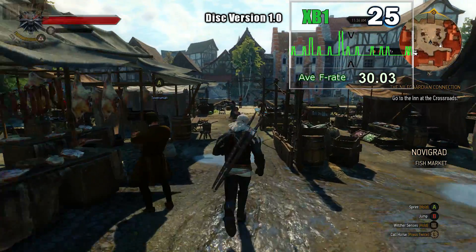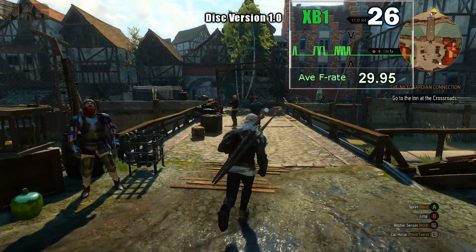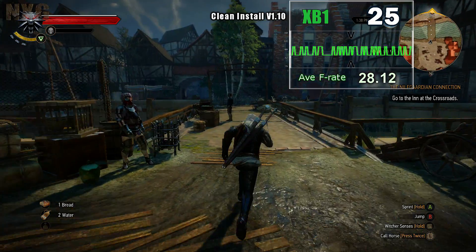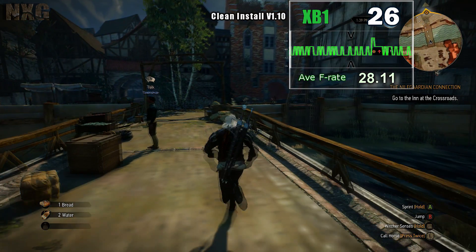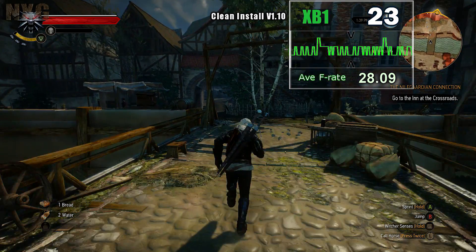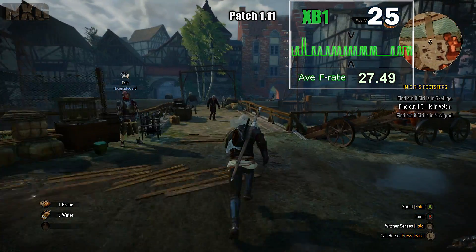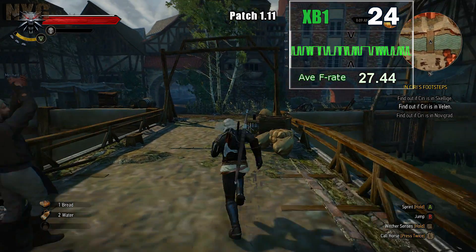The streaming issues can be seen again here on the Xbox One, with the cobbled street here loading perfectly on the original disc release. Once I move to patch 1.10 or 1.11 on the internal hard drive, you can see that the texture doesn't load fully and I have to stop and then it catches up. This is consistently replicated across versions. They've definitely changed how they're streaming assets and how they're handling their file library systems within the game's code.